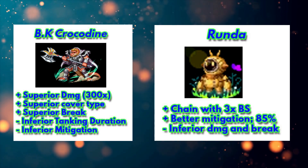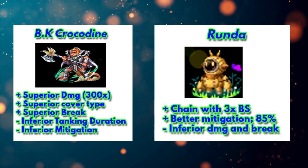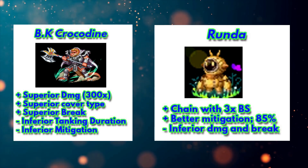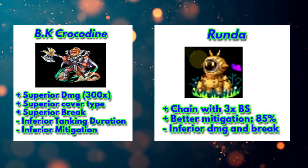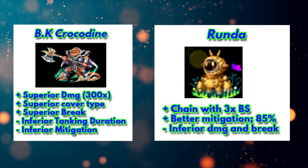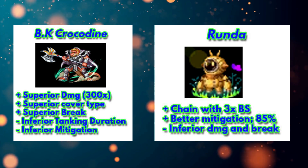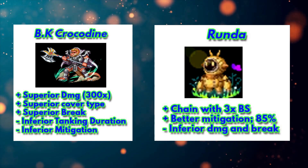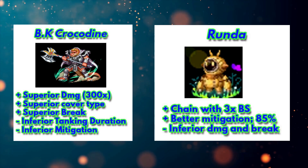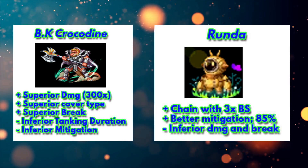300 times versus 240 times - Beast King Crocodile is the obvious winner. Beast King Crocodile also chains with Bolting Strike, which makes him much more usable in this meta, and he can cover all damage types with better breaks. However, the problem is Beast King Crocodile can only tank all damage for one turn, so depending on the battle, Neo Vision Guy can be better. Beast King Crocodile also has inferior mitigation at only about 50 percent, and remember he is wind element, so in terms of damage dealing you really cannot compare them directly.